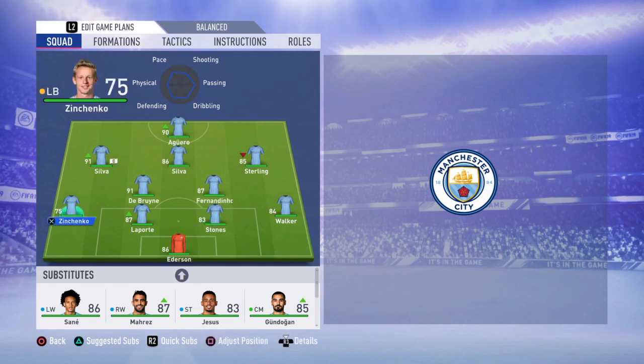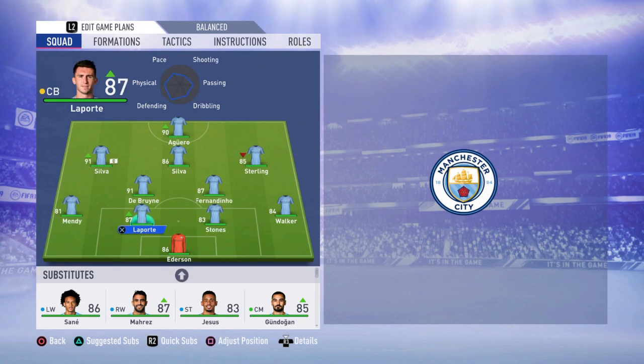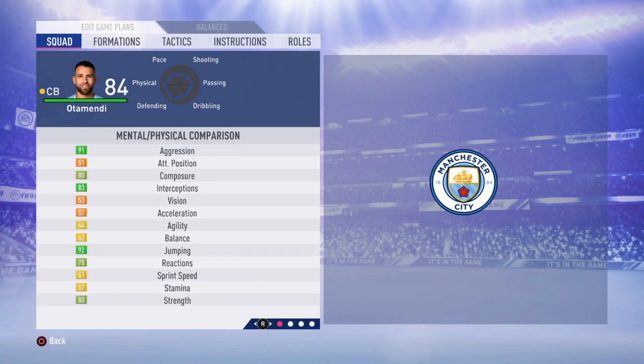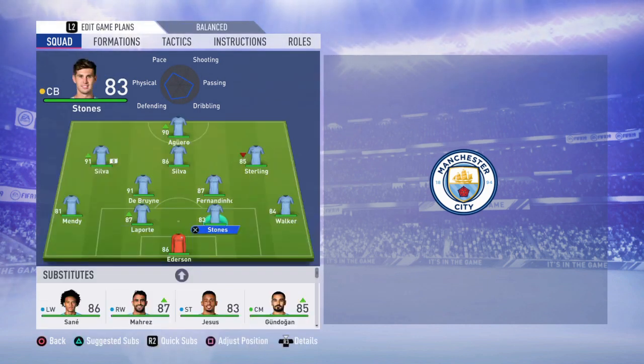We're gonna start with the goalkeeper, which is going to be Ederson. Your left back is going to be Mendy — he's so big and fast, he's going to be your perfect left back. Going at the center backs is going to be Laporte and Stones. I chose these two because Kompany and Otamendi are just not fast enough — Otamendi has just 61 speed and Kompany just 53, and as we know in FIFA, speed is so important.